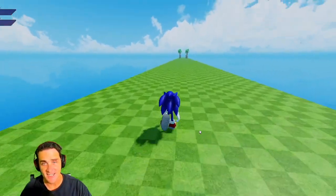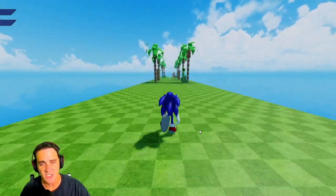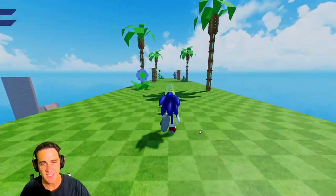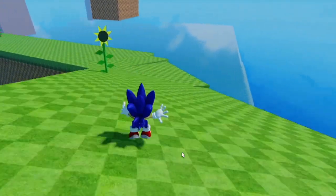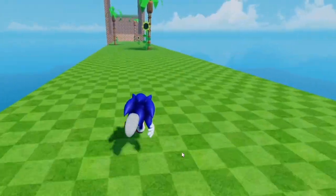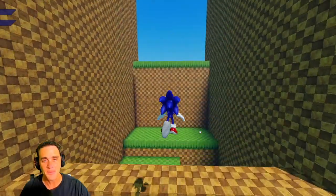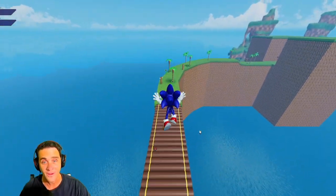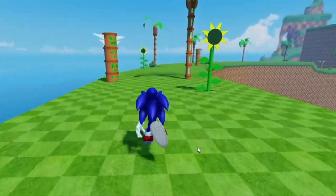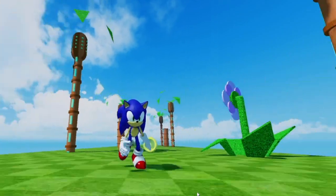It looks like Sonic landed in the Green Hill Zone again. He's got to get all these rings to get to Dr. Eggman — Dr. Eggman's behind this for sure. Okay Sonic, you've got to find Dr. Eggman. He's back over the ocean — don't fall in the ocean Sonic! Look at how fast he's going — bam, look at him running across the bridge! Watch out for the ladybug Sonic — he's going through the trees, he's going through the poles!